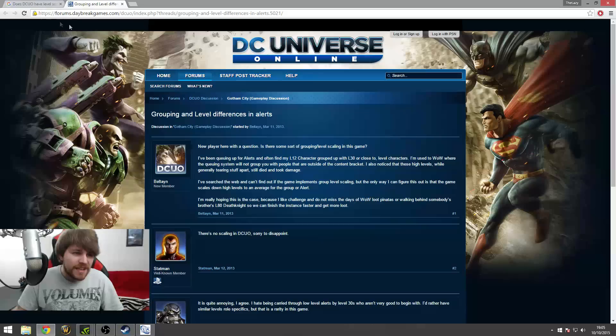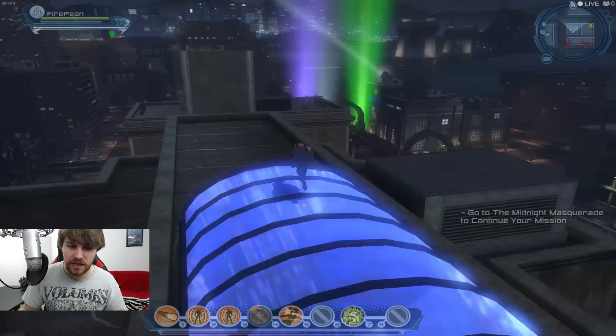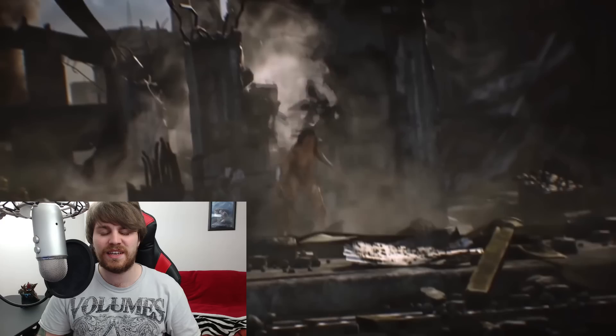Does DCU have level scaling? This game doesn't have level scaling - that is so bad. Sometimes there's quests which just do not appear on the map, so you have to randomly fly around the city to see where you need to go. Go to the Midnight Masquerade to continue your mission - I would love to if you marked it on the map somewhere so I had some idea where it could possibly be.